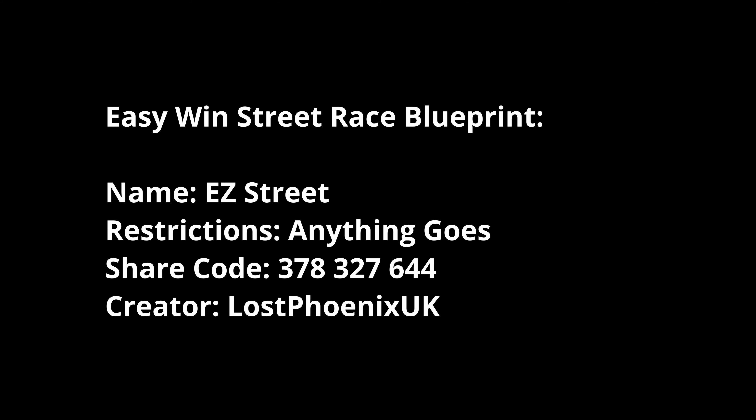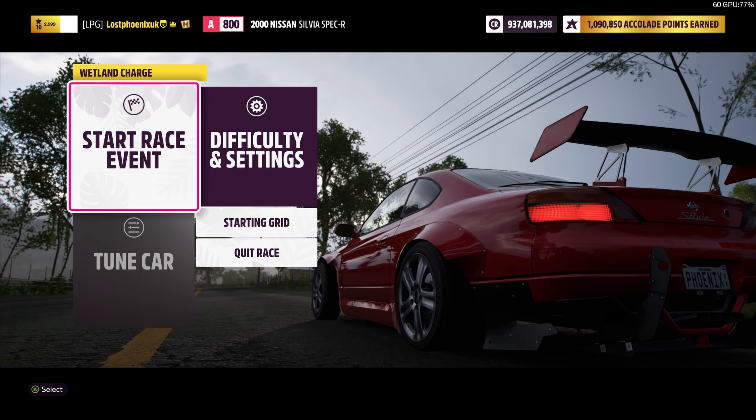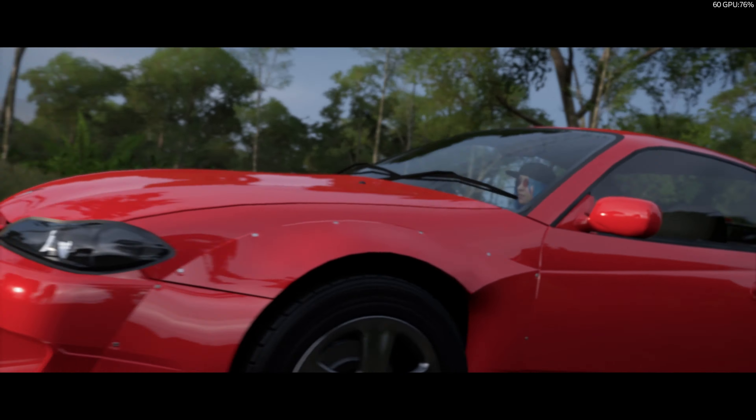So, own and drive it - let's go. The tune is called Drift Machine, this is a tune I just had on my car, I haven't put this on especially, it's just what I've got. So that's the own and drive bit done, and we're in the street race. I've got a custom blueprint for here, so I'm just flicking through - Easy Street, why not.